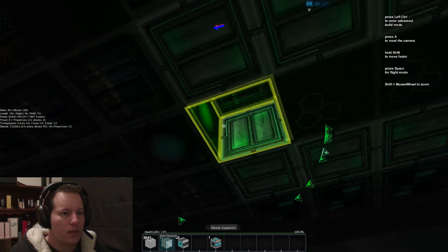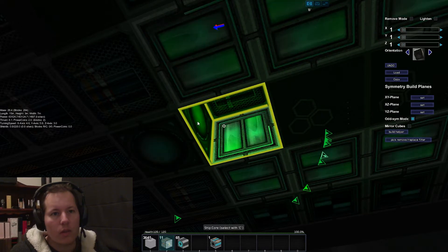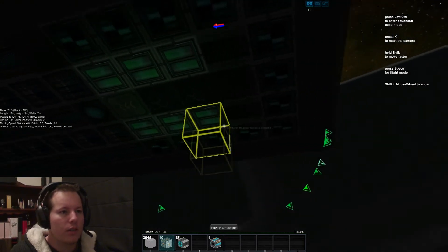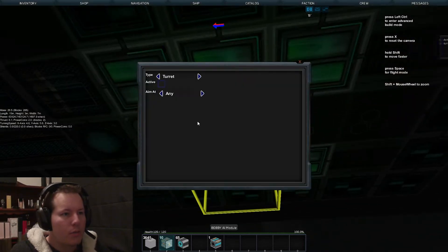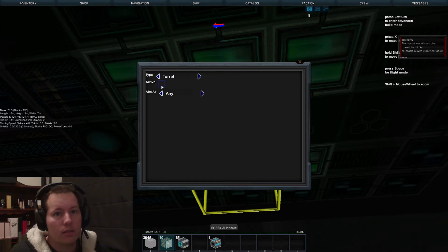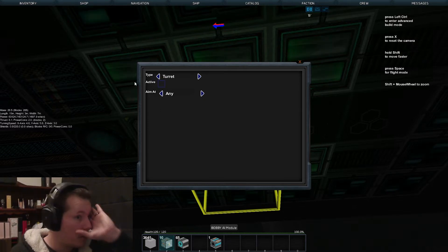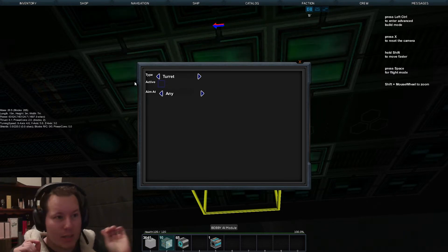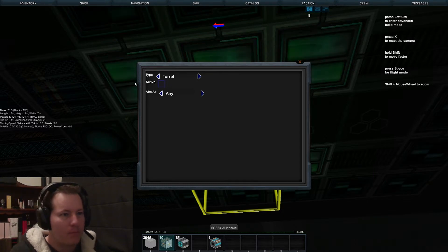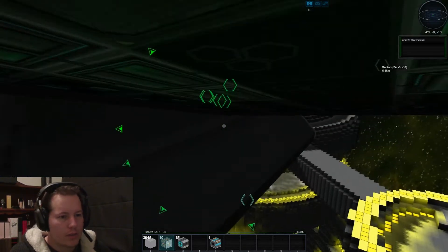We'll put a rail docker here and I'll make sure you get it the right way, otherwise it's going to point in a weird direction and look like shit. Same when you put it on there too. For the Bobby AI we want turret — aim at anything. I'm still not sure about this. If anyone's mucked around with AI stuff, what I'm going to do is chuck some shields on, go see some pirates, and I've got a feeling my turrets ain't going to work — but we'll find out.